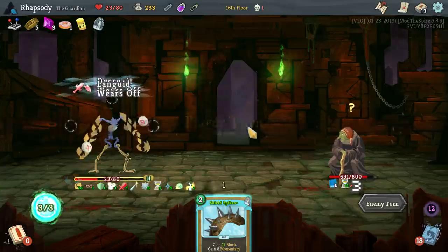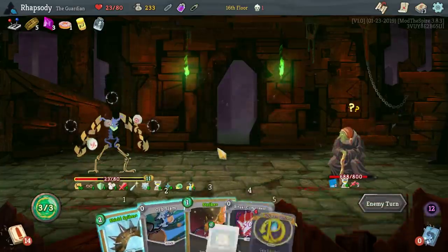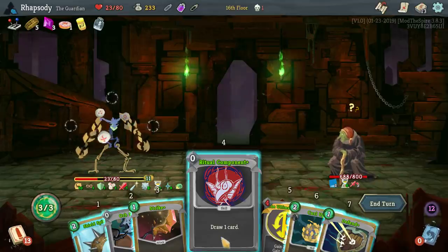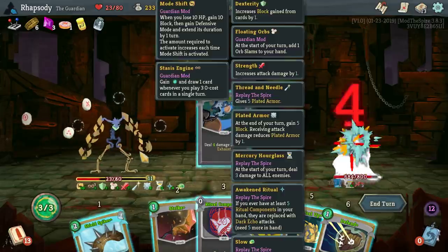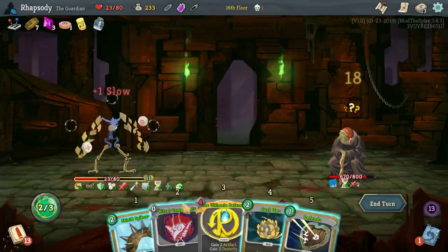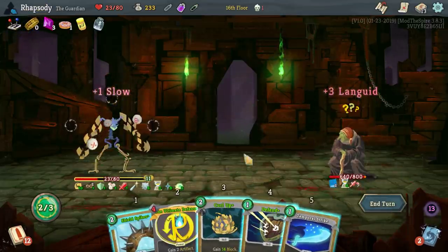Slow is probably the least annoying for us right now. Ritual component — an upgraded ritual component still draws one card. Let's go — attack, attack. Got him. Serious damage that turn.